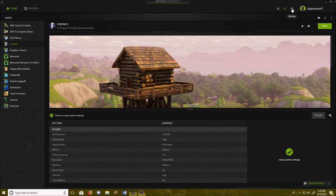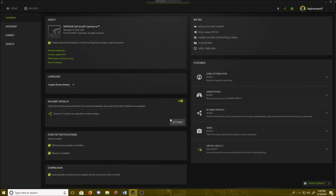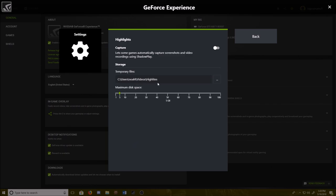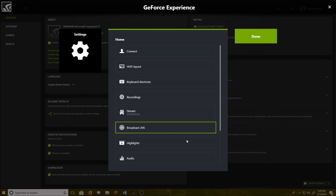First, go into the in-game overlay settings and then go to Highlights. You can set the temporary files to wherever you want them to go, and once you save them they'll go to whatever folder you've set for your video recordings. Turn it on — that's all you need to do here. You can also set how much disk space it uses; 30 gigabytes should be good enough.